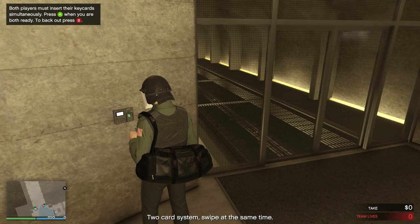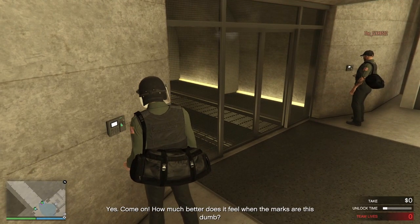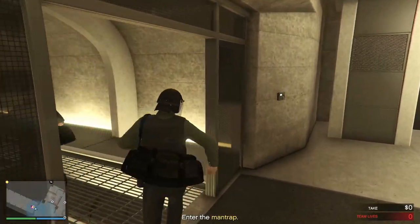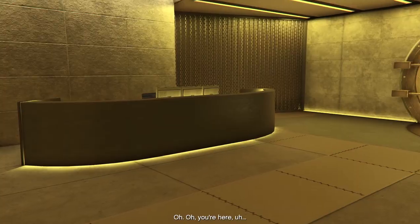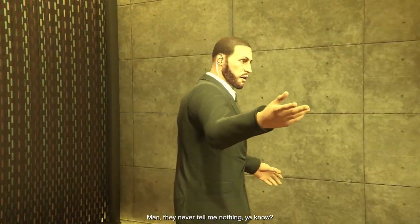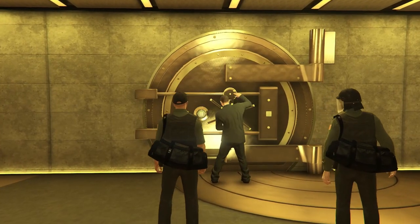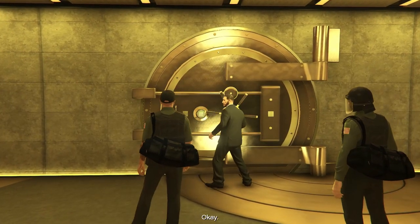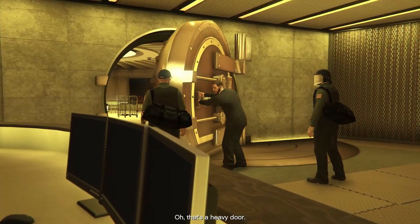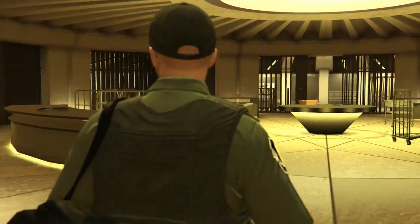Finally we're in. This next part is probably my favorite cutscene in the entire game. This guy is doing his duty, opening the safe for us so we can do a regular inspection — he doesn't suspect a thing, lets his guard down, and then boom, you're looking for the time to start looting.